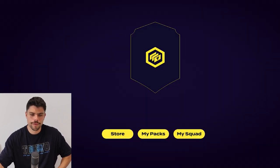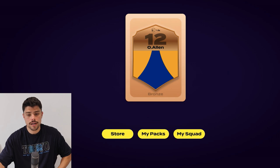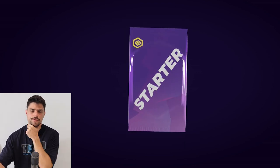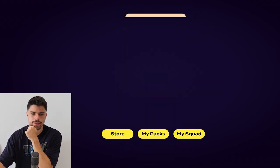Let's start with the forwards. The first one is Oscar Allen — I already have him in gold, so bronze is less exciting. Probably not the best player to get as a key forward. The second forward is Gary Rowan — less than ideal, but what can you expect from free packs? And the third forward is Mabiel Chola — I think I already got him. So nothing really yielded from the forward packs.